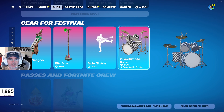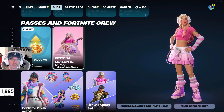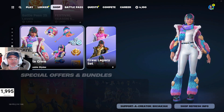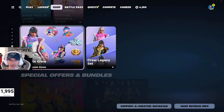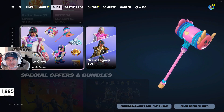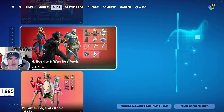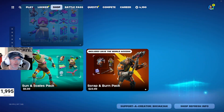Then we got a bunch of gear for Festival stuff as well. Festival Season 5 Crew Pack is starting to get advertised here — it's still in the shop. Then we got the Fortnite Crew Pack that's starting to get advertised here — if you buy now, you'll get the current month, and then you'll start to get the Fortnite Crew for the next month as well. Special offers and bundles — nothing new here, this has all been the same for the last little while.